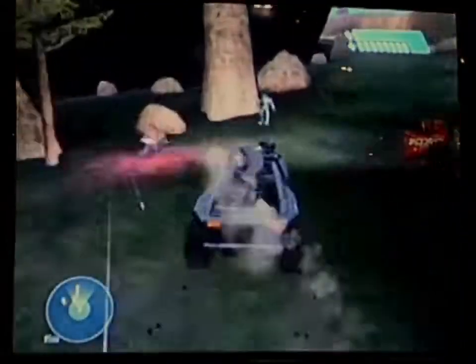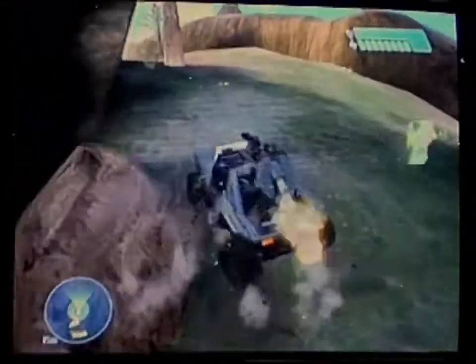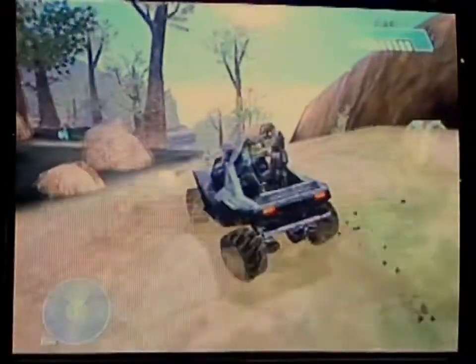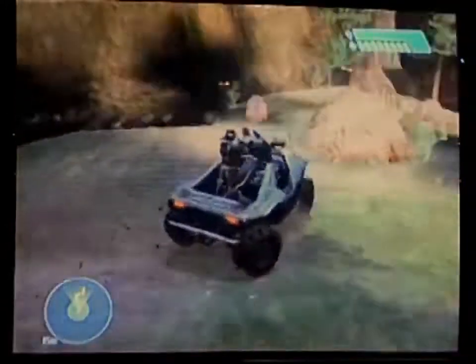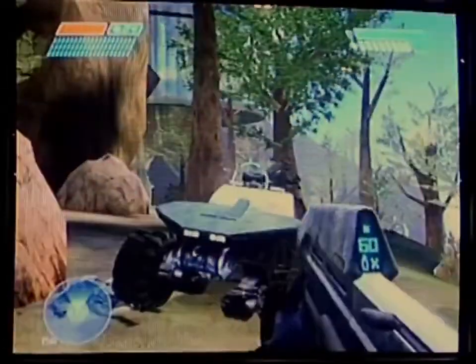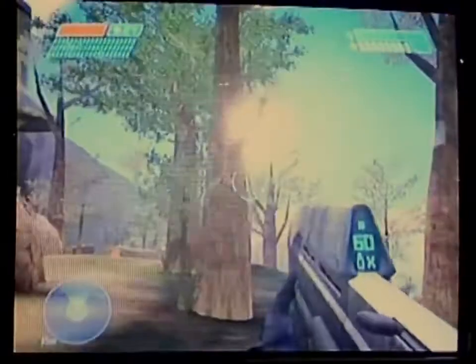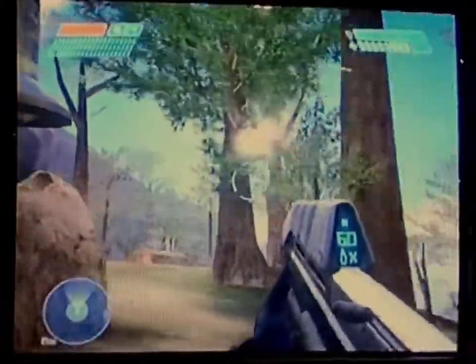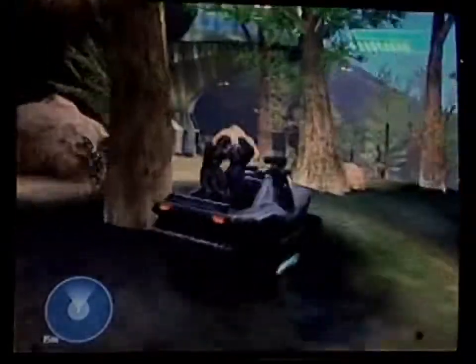I can also just run guys down with my Jeep if I don't want to wait for my chaingunner to kill them. I'm going to slide out here — I want the game to speak for itself with the visuals. We're able to do a lot of cool stuff with the Xbox. This is just a nice little detail; you can see the way the sun works through these trees. It's pretty cool. So we're going to continue — hop in the Jeep and drive over here.